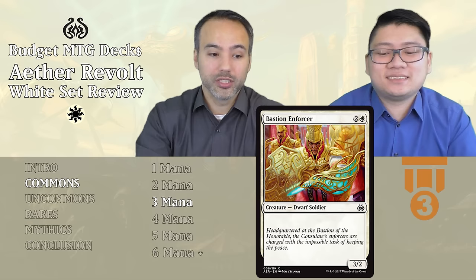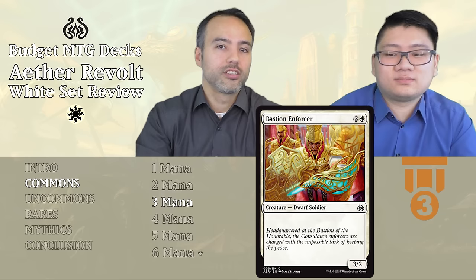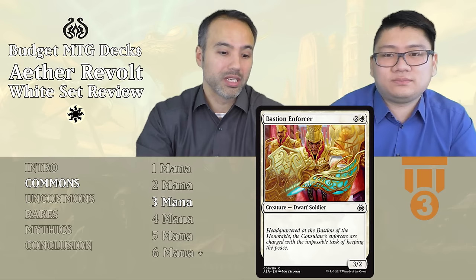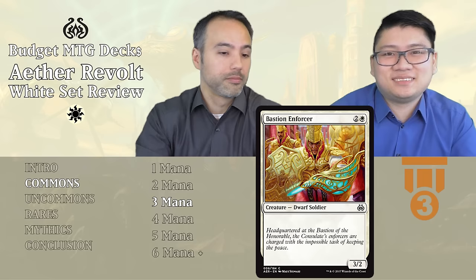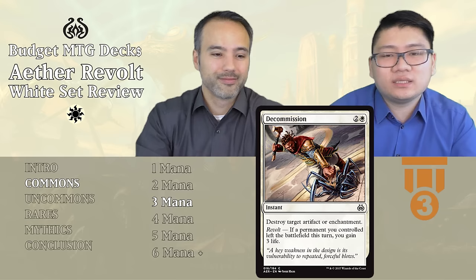Next is Bastion Enforcer — for three mana, we get a 3/2 Dwarf Soldier. That's it — he's vanilla. But you're not unhappy putting this in your deck. There's a lot of just good filler cards in this set that are fine in any deck of that color. Is it auto-include? No, absolutely not. But it's very decent, and nobody's upset to see it. Tier 3.